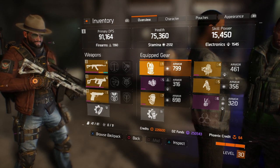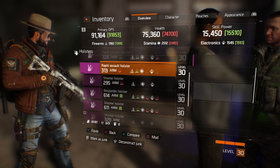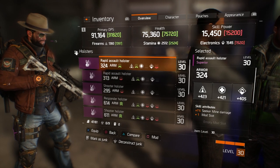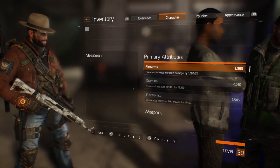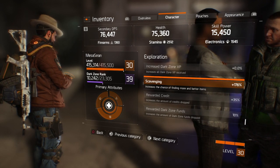When you're going into your gear, don't really look at the numbers — look at what they're doing to all your stats. I've got a bunch of holsters that boost up primary DPS and even skill power, but this will drop my health down a little bit. That might be something I want to use.